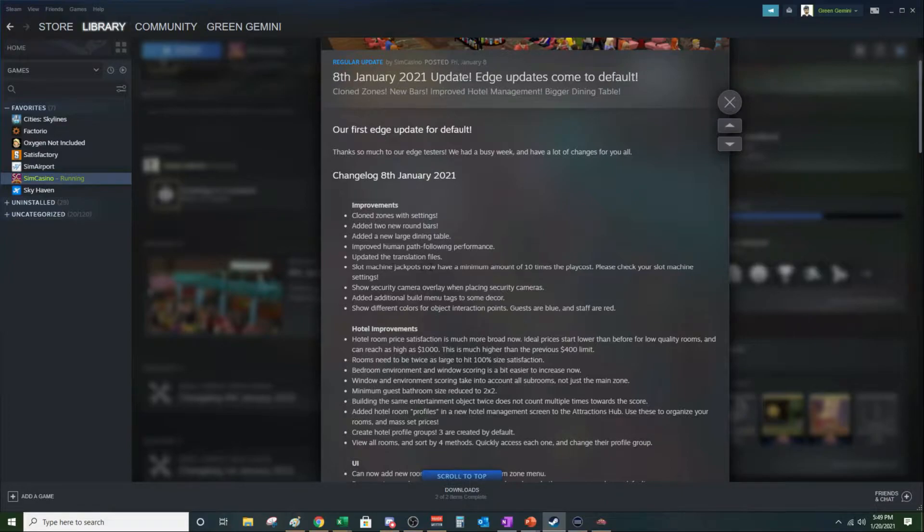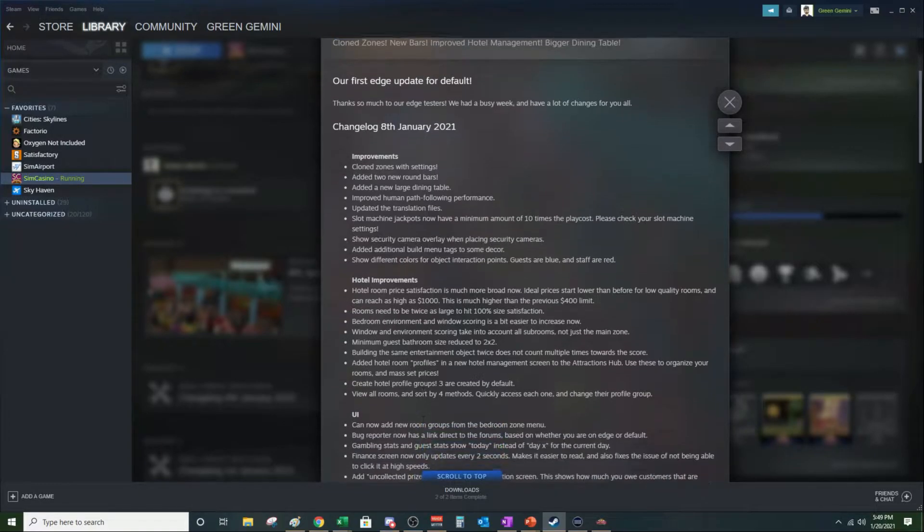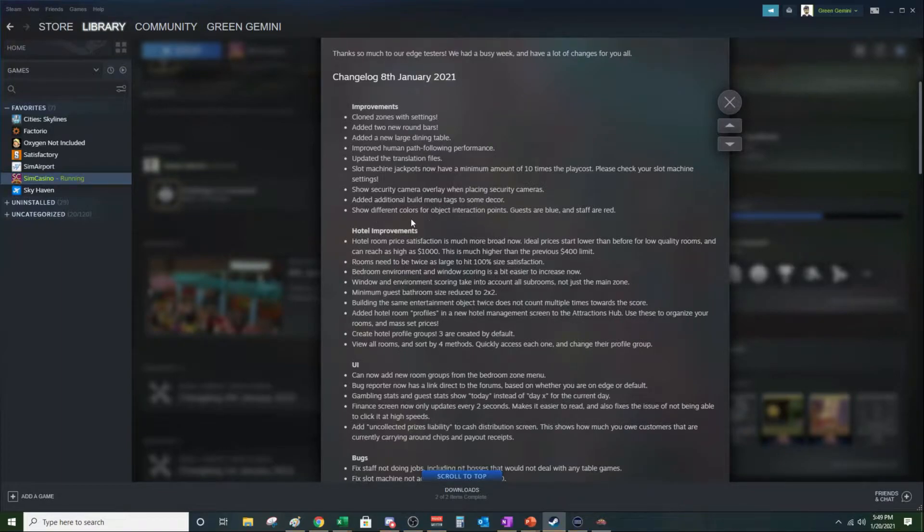Improved human path following, updated translation files. Slot machine jackpots now have a minimum amount of 10 times the play cost, so make sure you check your slot machines if you're returning to the game. The security camera overlay is now shown when placing security cameras — good bonus. They also added additional build menu tags to some decor items. Next is show different colors for object interaction points: guests are blue and staff are red — we'll show that in game.